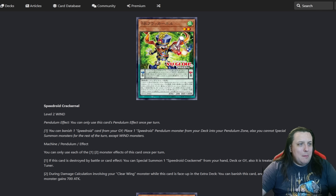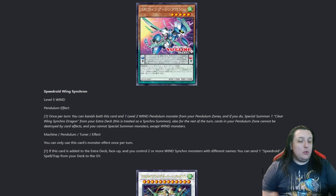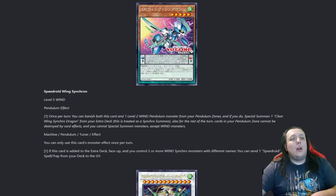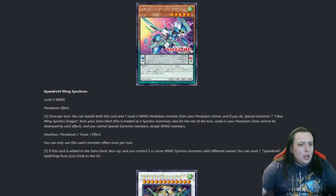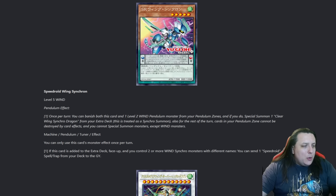So this is the monster you are meant to put into the other scale with Crack Kernel - scale of this one, scale of the other one. You turn both of them into specifically Clear Wing Synchro Dragon. Not a 'Clear Wing Synchro Dragon monster' - it's an archetypal name. So you get the free level 7, and then your Pendulum Scales can't be destroyed for the rest of the turn, which gets rid of certain Pendulum nonsense. They love destroying their own cards - that's the joke here.